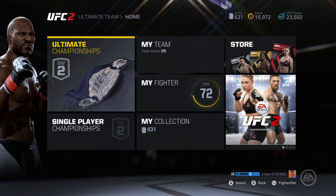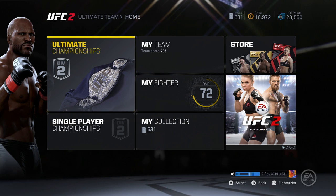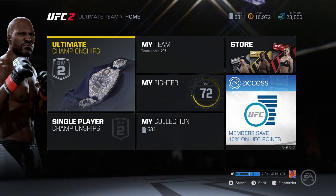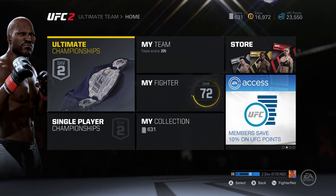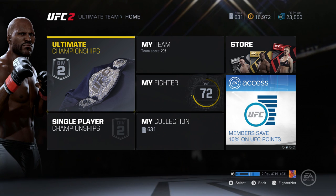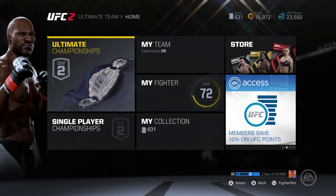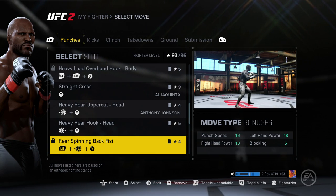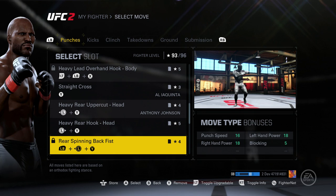What's going on everybody, it's your boy iPod King Carter. Today we're going to be talking about UFC 2 Ultimate Team. Within Ultimate Team we're going to be talking about moves. A lot of fighters have their own special move sets as well as sets for moves that are already generic. I'm just going to show you guys a few moves.